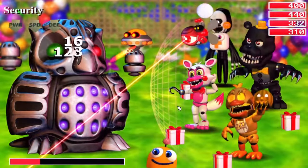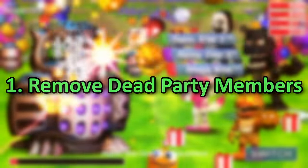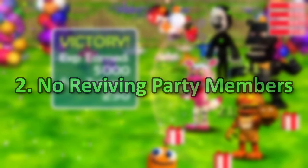The rules go as follows: if any character perishes during battle, I must remove them from my party permanently. If I lose any characters, the challenge can't be completed, and I'm also unable to revive my party members under any circumstances.